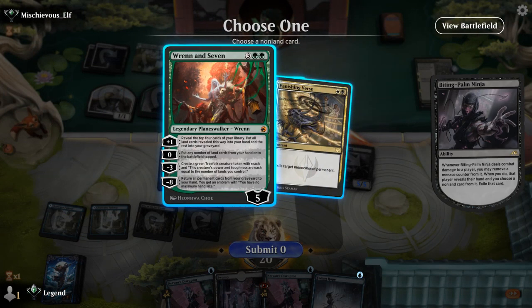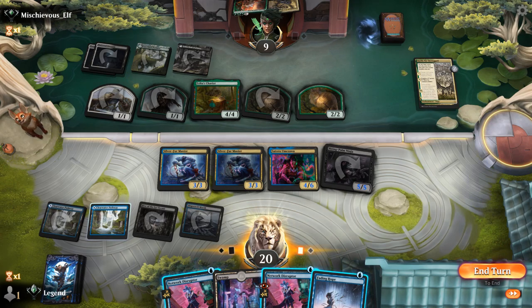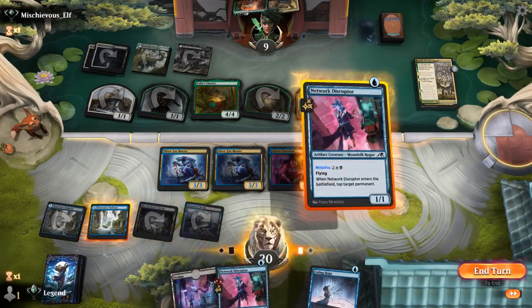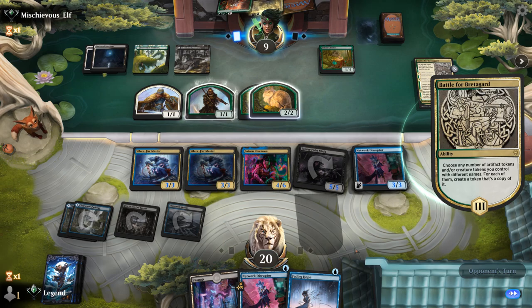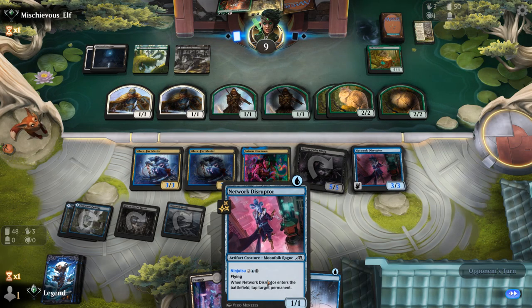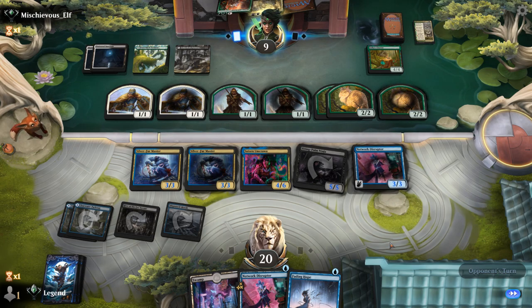The question is whether to keep up Fading Hope in case they copy Chariot with Ren's minus ability. I'll still play Disruptor — if they attack with Chariot at least we eat it for free. We'll have to battle through double Ren and Seven tokens, but we can tap one down and bounce another. The ground is quite stalled, but our opponent is already at nine life, so it won't take much to finish them off.